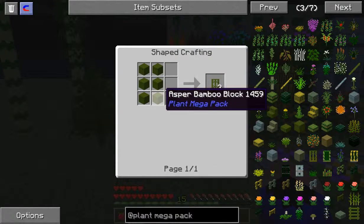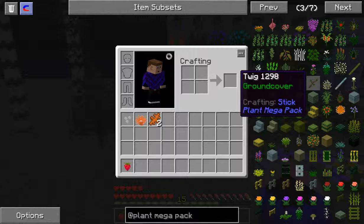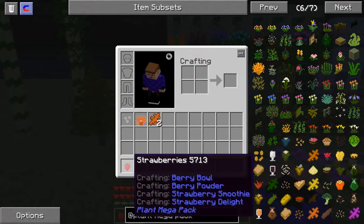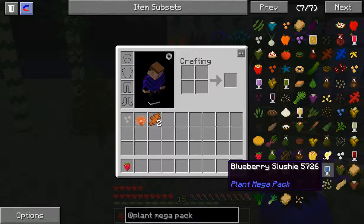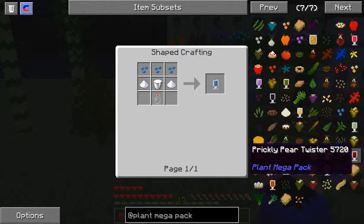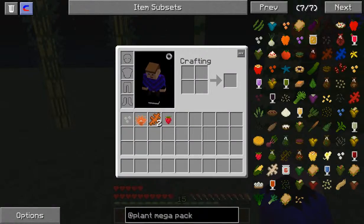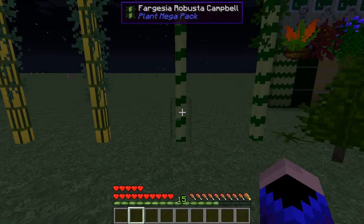Most of the stuff you can craft is made of bamboo — bamboo this, bamboo that, bamboo this, and a twig. So most of the stuff you can't really make without it. The food you can make though. I'm not going to sit there going through all the recipes. Let's clear out our inventory — the Phyllostachys, I'm not even trying. Let's see how many we get.